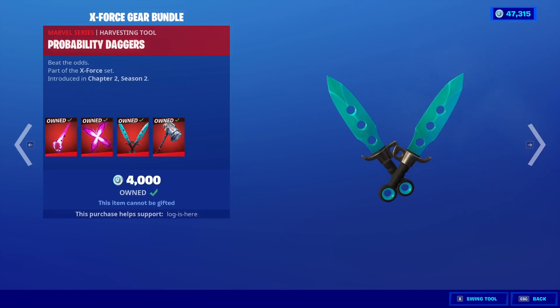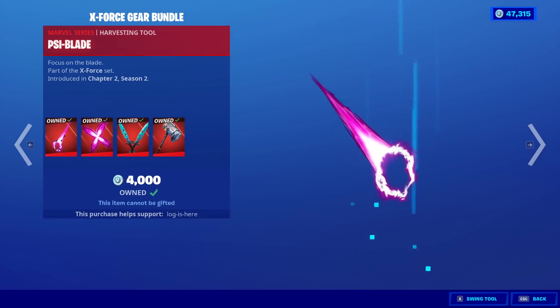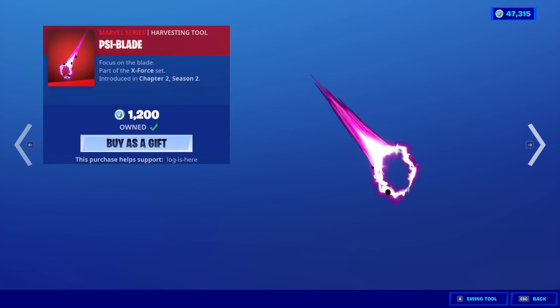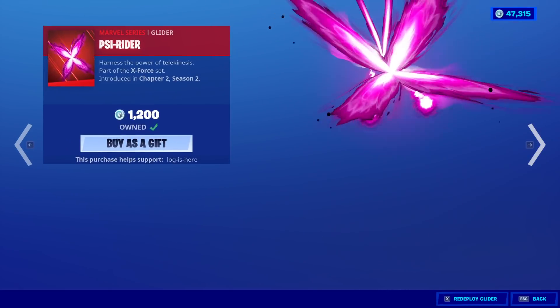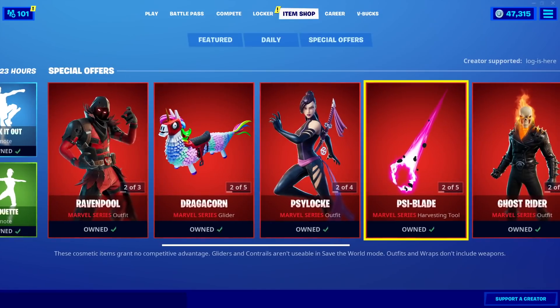The Probability Daggers and the Unstoppable Force. I'm only saying the blade is kind of bad now because we already have a custom one. You can get that one for $1,200, the Glider for $1,200, the Probability Daggers, and the Unstoppable Force for $800 each.